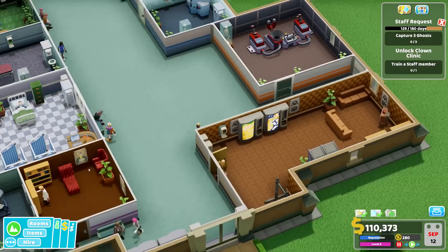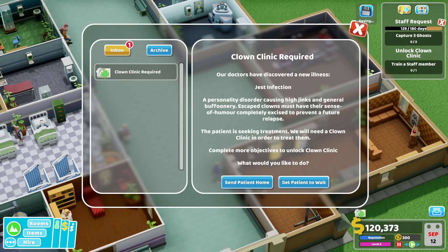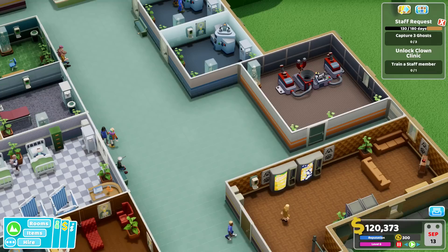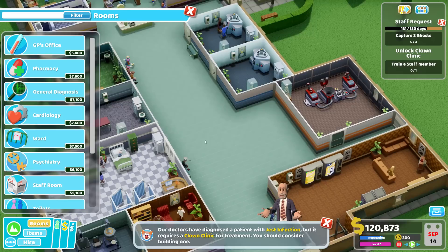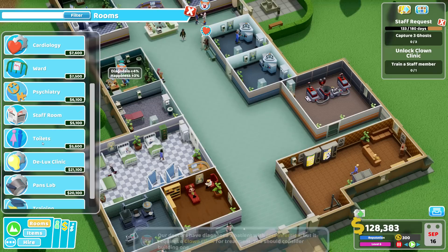Looking good — level four staff room! That should keep our people happy. Publicity update: impress the VIP — we get eight reputation and some Kudosh points. Special report: two out of four patients have been cured — enough, so we get the bonus. Clown clinic required — doctors have diagnosed a patient with chest infection but it requires a clown clinic. I don't have that at the moment, so we should get some training there.